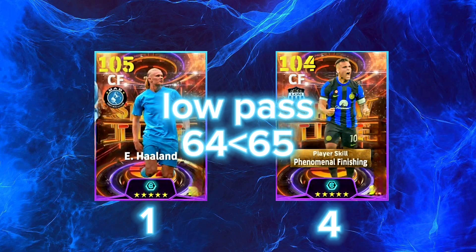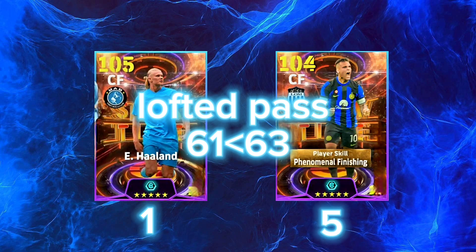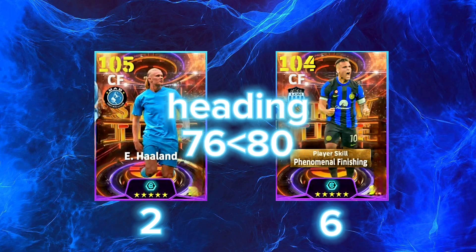Low pass: 60 vs 65. Lofted pass: 61 vs 63. Finishing: 99 vs 95. Heading: 76 vs 80.